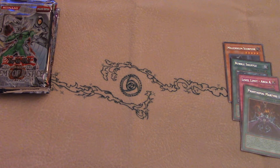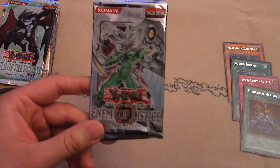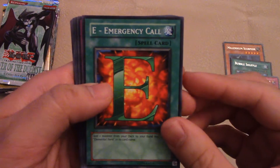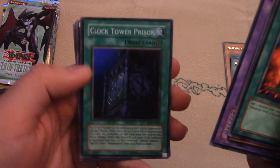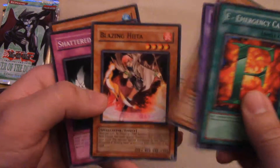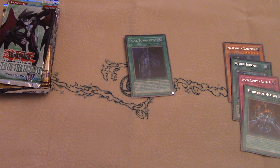Next we have Enemy of Justice. This introduced Destiny Heroes and a lot of fairy type support. Destiny Heroes I guess were the evil heroes in the show — I haven't really watched the show, but that's what I'm guessing. One of them looks like Wolverine right there. Cyber-Kirin there, got a mirror. This is a foil — we got the Clock Tower Prison, super rare, very cool. This has to do with Clock counters and Destiny Heroes, so I guess that was their whole gimmick. Very cool, got a foil out of that — that's really cool.